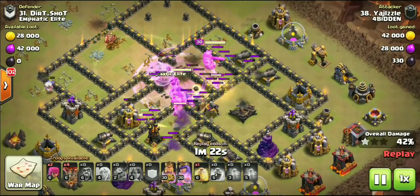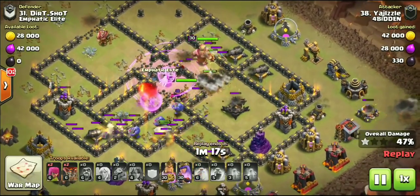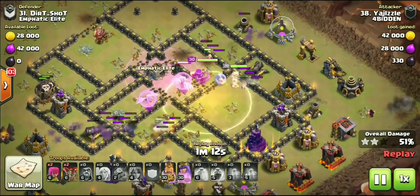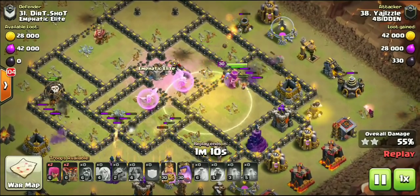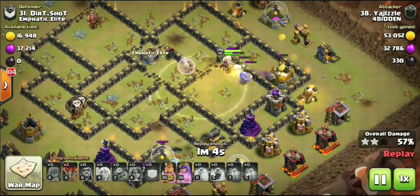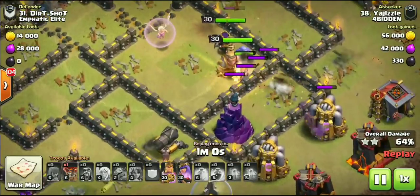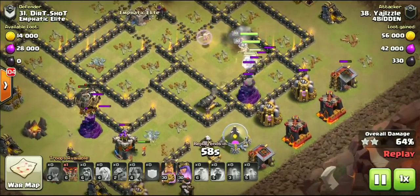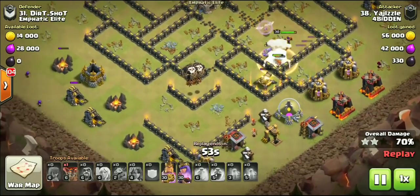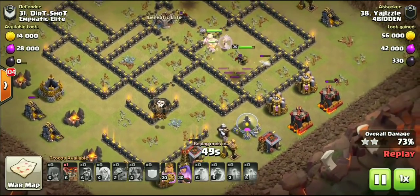We dropped another rage right there in the core. We've got the healers healing up the heroes, the bowlers, the Valkyries ripping through this core right now. We did go ahead and bring four balloons. For those wondering, yes this was a fresh hit, not a cleanup - actually all three attacks from this war are fresh hits. Another heal right after that rage - we were in that core and dropped another heal spell as we had quite a few point defenses and that expo down in that little island compartment.